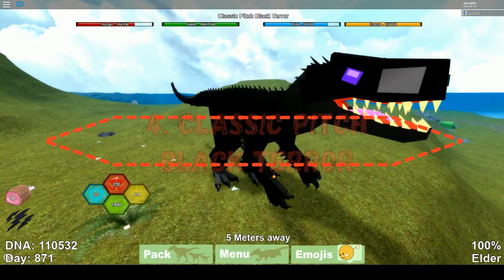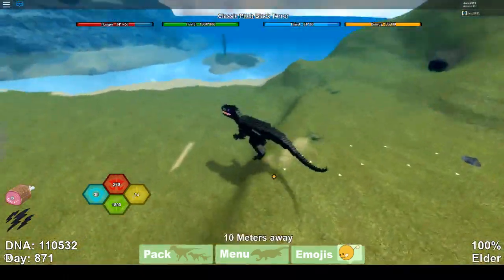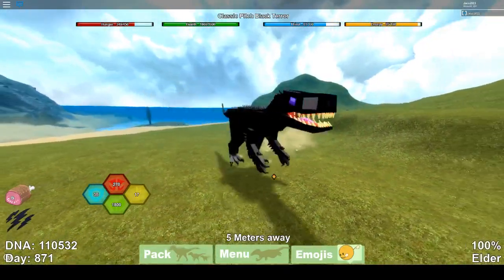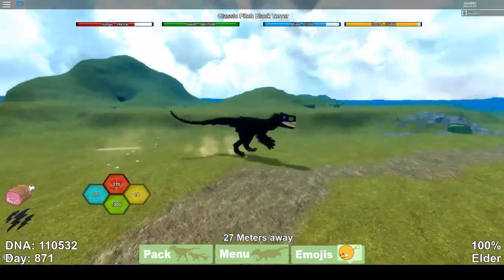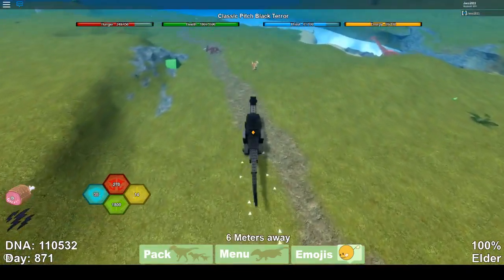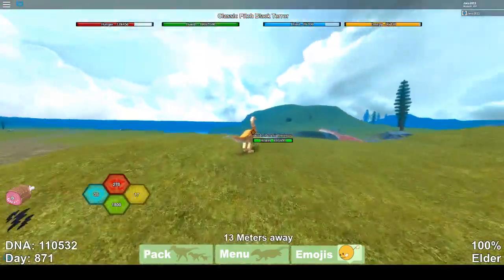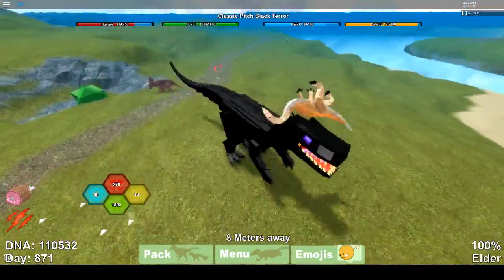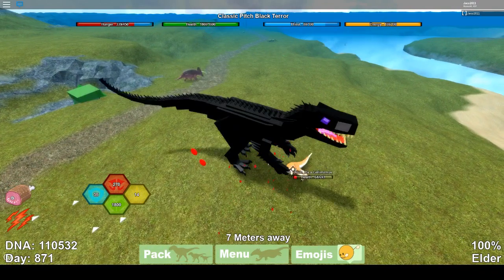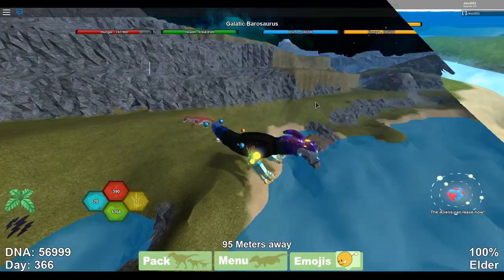Then we have the Classic Pitch Black Terror — I love this model and classic models in general. I think the 2015 version of Dinosaur Simulator is better than 2018. This model was not to be reckoned with — we did not stand a chance against it, because Mega Wall wasn't a thing. The Albino Terror was the strongest of all, with only the Sauropod side being a bit stronger but a bit slower.